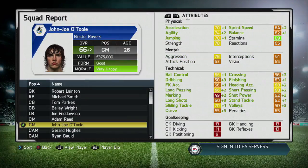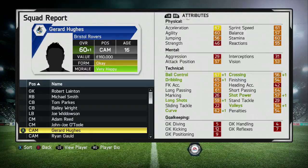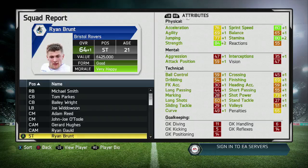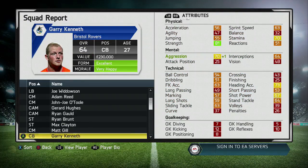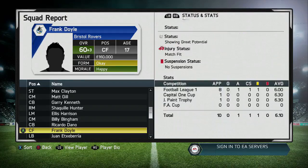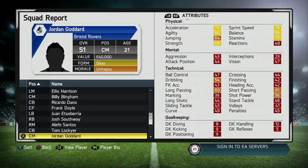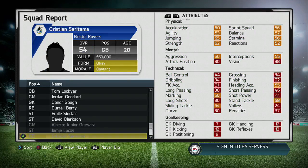Barnsley got exactly the same scoreline 4-1 against Oldham Athletic but we're still three points ahead. Gerard Hughes has grown to 60 overall and now has the potential status 'potential to be special' - wow, I don't know what to say. He is going to grow so quickly now. Frank Doyle also has 'showing great potential' which is good. I haven't really done a career mode before where I've had youth players and actually played them this consistently, so it'll be interesting to see how they develop.